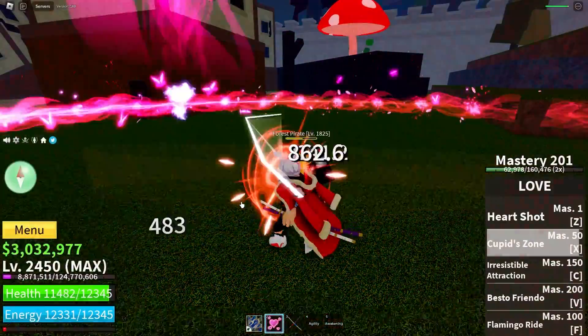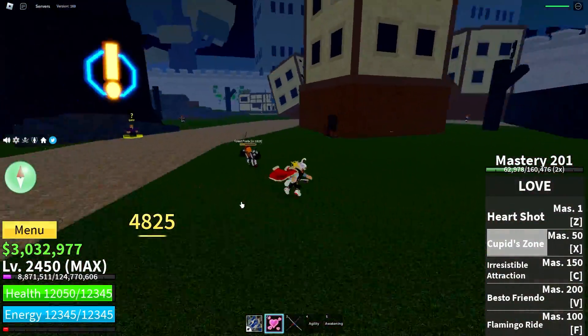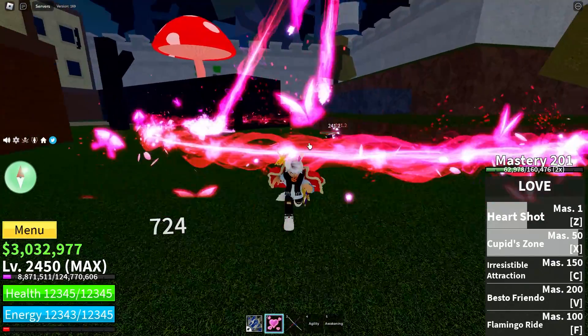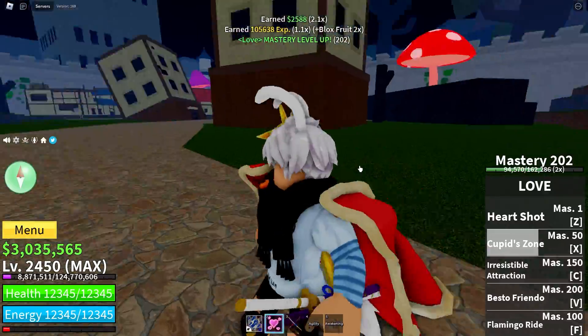Next up is Cupid's Zone, which is kind of like the V move for the Light Fruit. 4,800 damage as well, that's pretty good. Let's use Cupid's Zone one more time. You want to aim that upwards and then it rains down on top of them. Very cool.